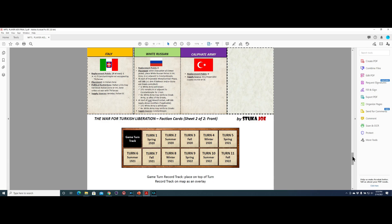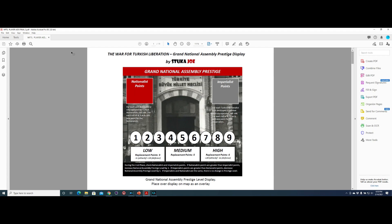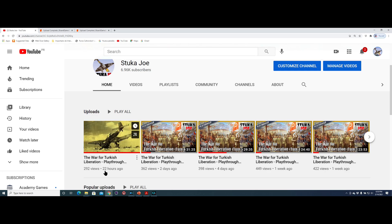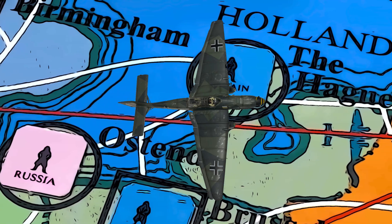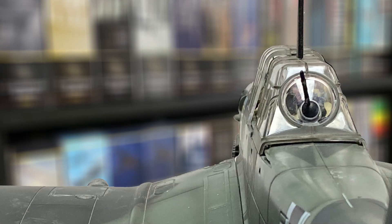Those are the things you'll find in the file I uploaded to BGG. I hope if you play the game and want to give them a try, let me know. If you see any mistake in these player aids, please let me know in the comments here or in the comments section on BGG. As soon as these are uploaded, I'll include the link in the description below. This is Stuka Joe, signing off for now. Thanks for watching.